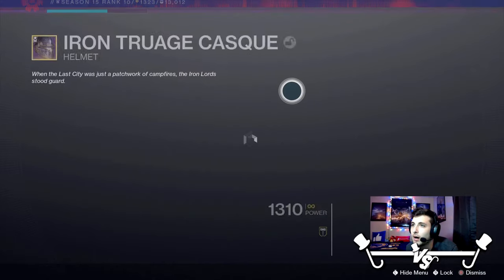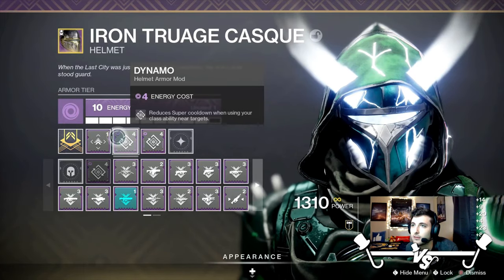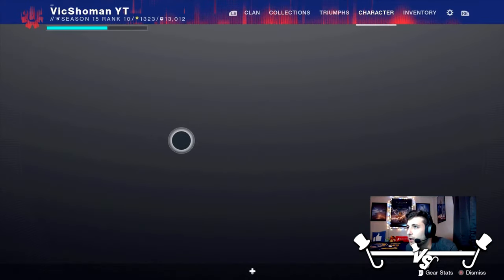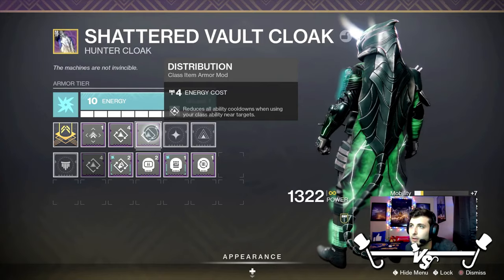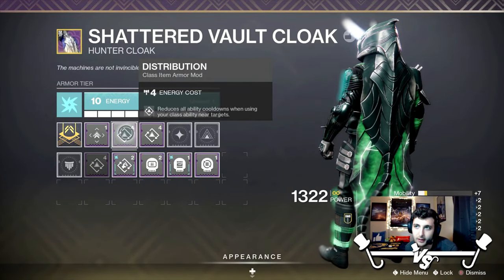So if you're wondering what's going on here, we're running double Dynamo, which reduces super cooldown when using your class ability near targets. Double up on that, and double Distribution, which reduces all ability cooldowns when using your class ability near targets.